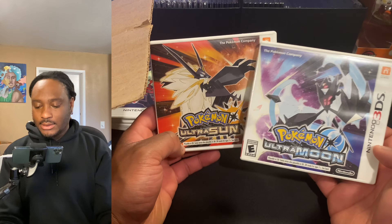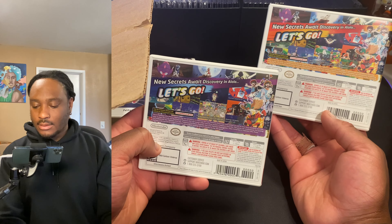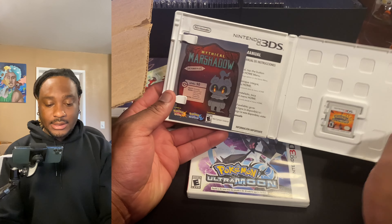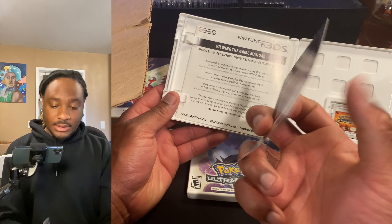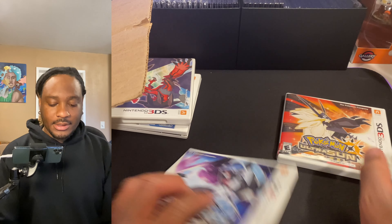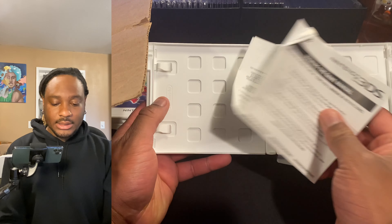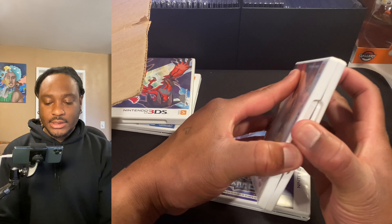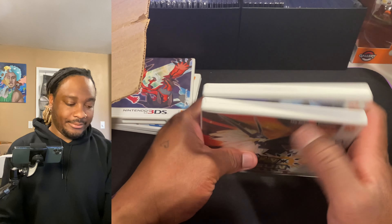Anybody a fan of Ultra Sun and Ultra Moon? I don't know how many hours I've put into these games at this point. Anyway, it's a Marshadow, Level 50 — there's the code, probably doesn't work anymore, but there's the code. Ultra Moon — I feel like this one I don't have all the same manuals, but I'll get them eventually. It's just a Marshadow code, so... probably not.